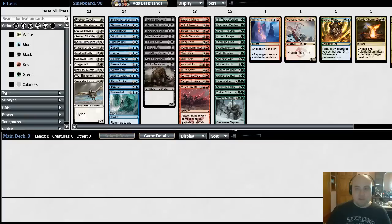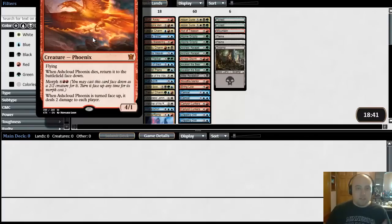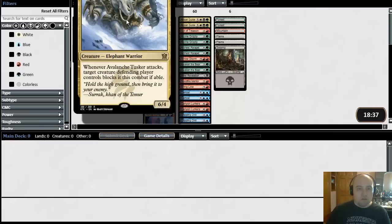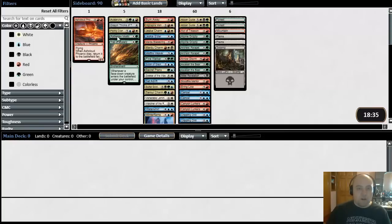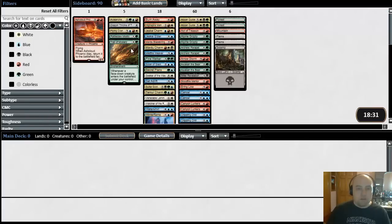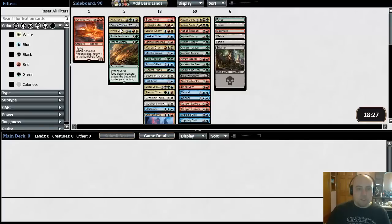First things first — you guys can only see part of the screen so let's get the entire screen in here. I want to sort by rarity; I just like to look at my rares. Ash Cloud Phoenix, Flying Crane Technique, Rattleclaw, Tusker. So right off the bat, Temur just looks like a winning strategy here. We also have a Trail. Dragon Throne of Tarkir is pretty garbagey. Crane Technique's only okay — it's not as good as everyone thinks it is.